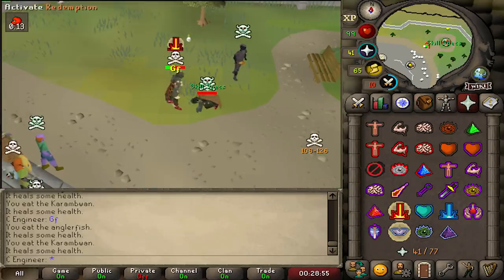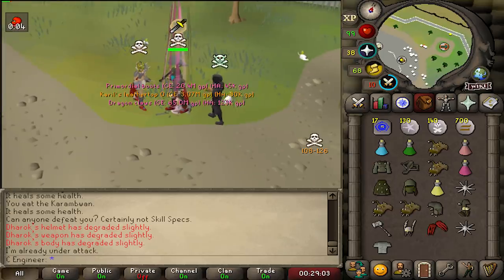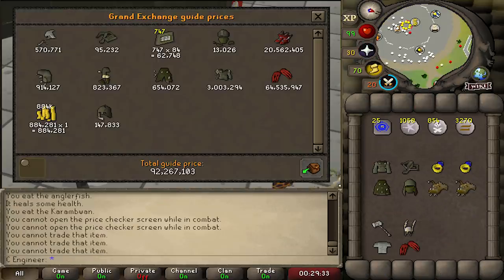And he's dead. Three Dragon Claws, three Primis — that is 92 mil. Divided by 6 mil per bond, that's 15 bonds. Quick maths.